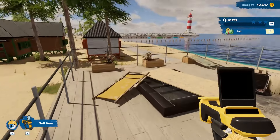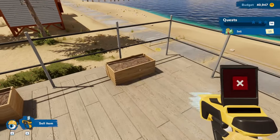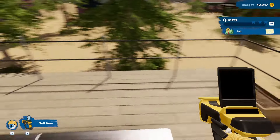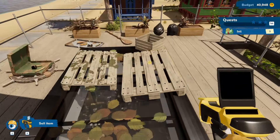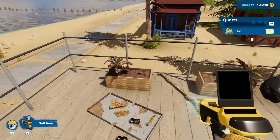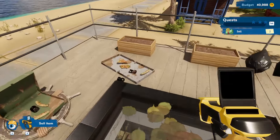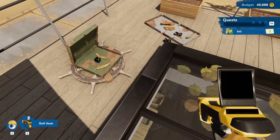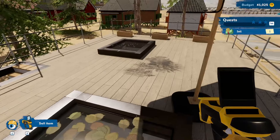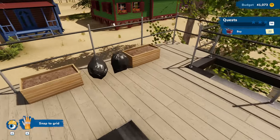We don't really need to worry — we can trash everything because we have the perk that lets us get money from everything even if we trash it. Still, just to be safe, I'm going around selling everything. Now we're on the upstairs floor, which has different things available to sell. We get everything up here sold and taken care of.